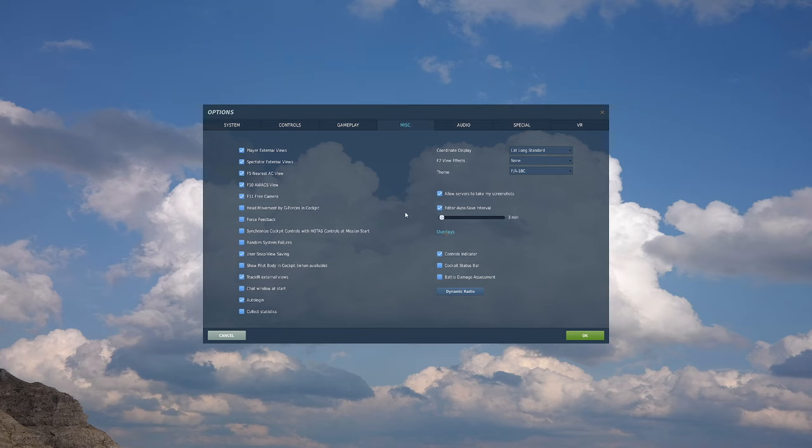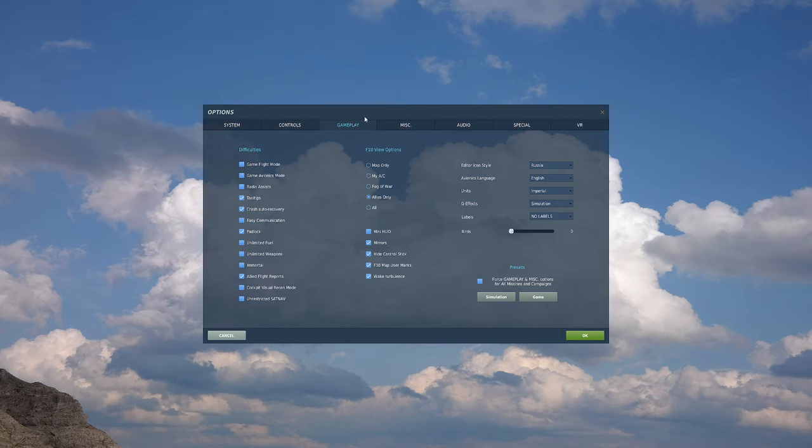Every three minutes I want it to save my mission, because the mission editor does sometimes like to throw a spanner in the works and crash to desktop randomly. If you haven't saved regularly, it screws you over. Now we're also going to look in our gameplay tab — all of this stuff is going to be mirrored in your mission editor.